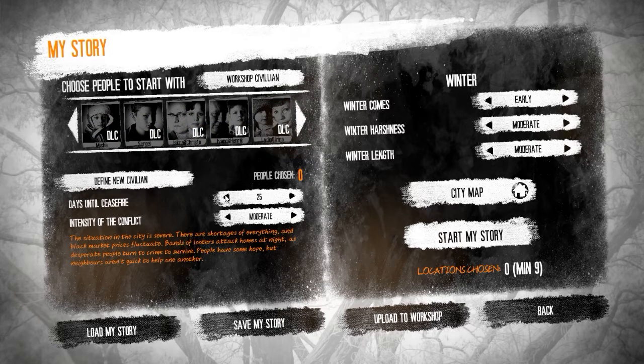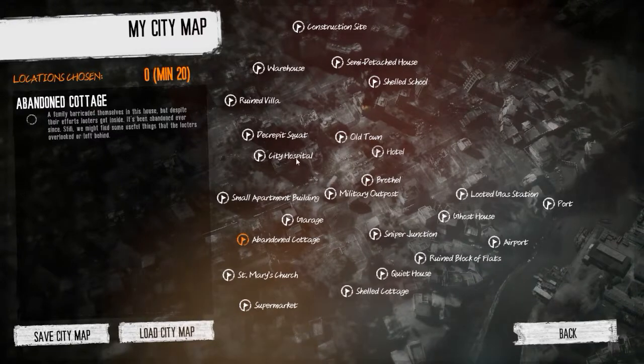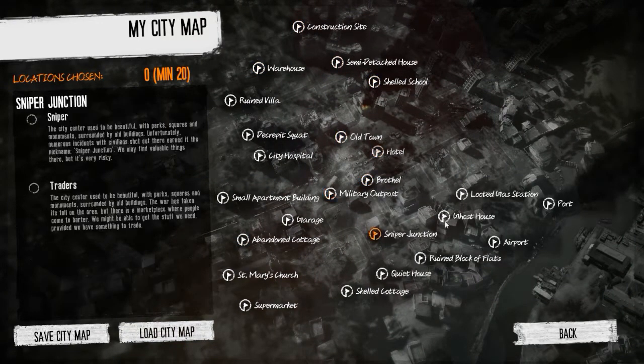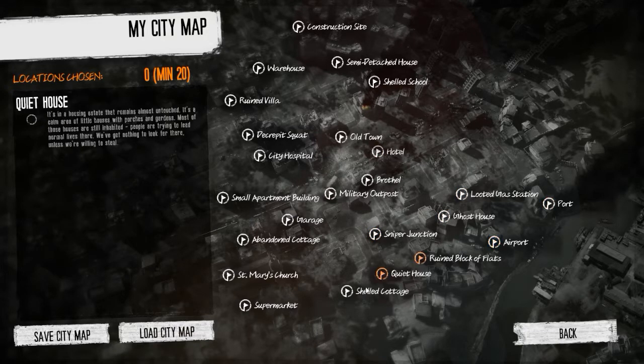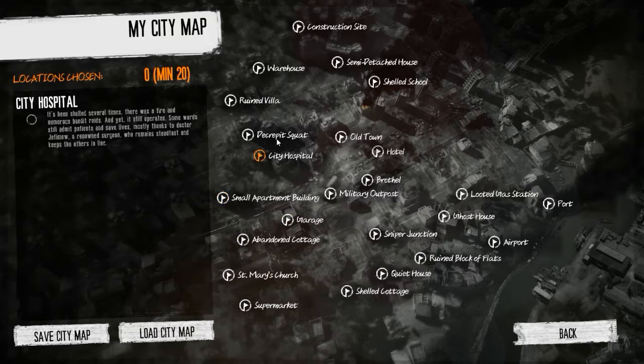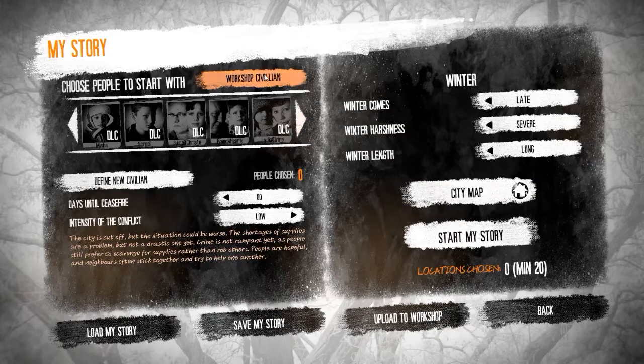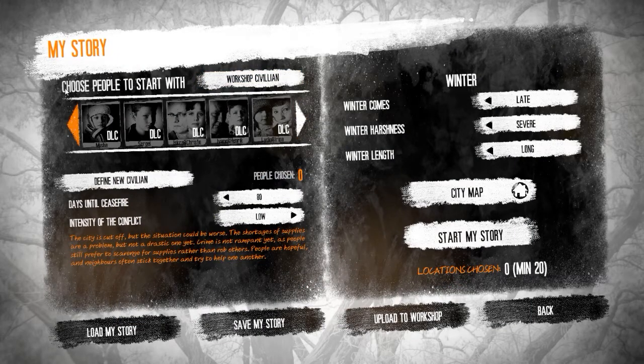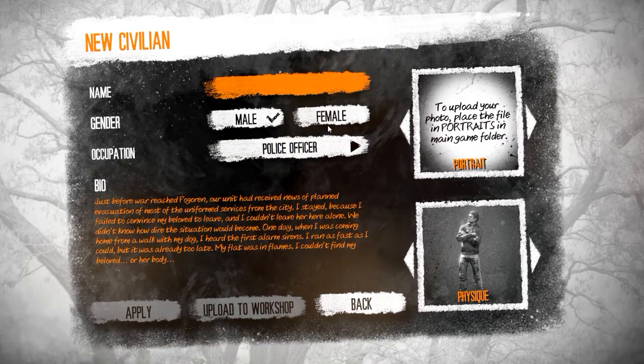Eventually the game does end — by all your people dying, or by the war ending and them having peace. You can actually choose to have it be like 20 days or 80 days. Can you survive that kind of marathon? If the game is not bleak enough for you, you can buy the DLC. This DLC includes children — they have different wants and needs. You need to give them toys to keep them a bit happier. The thing about that DLC is $1 of it goes to War Child, which is an actual charity for war orphans.